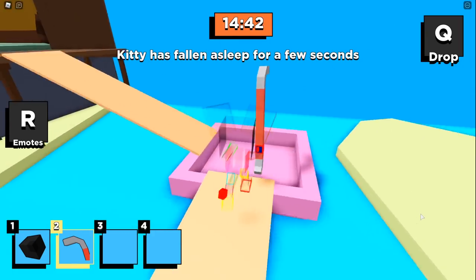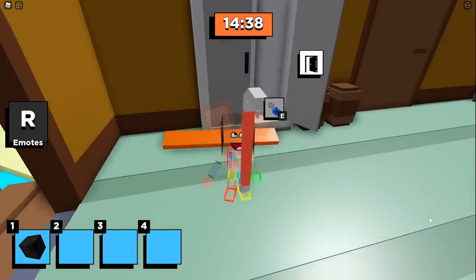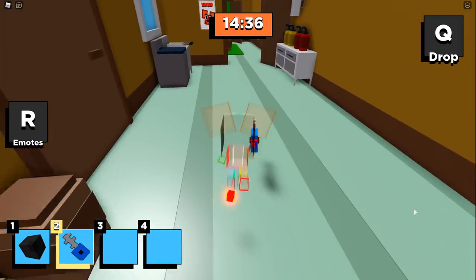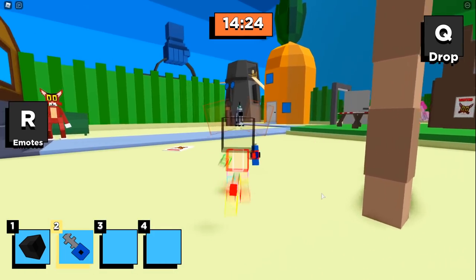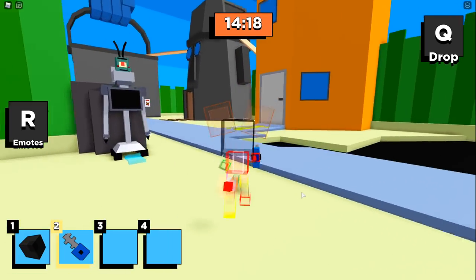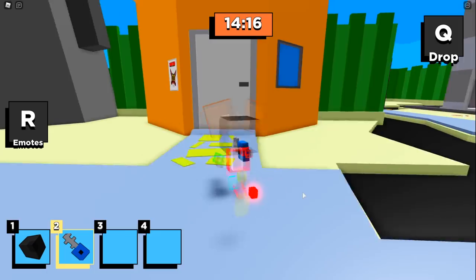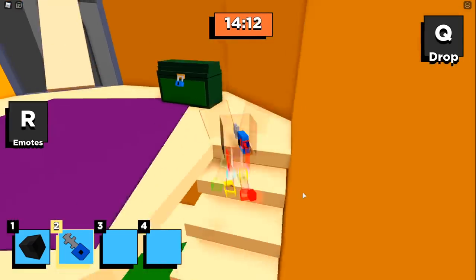I'm gonna show you guys what the crowbar gives you right here - we're gonna open up this door, drop this, and we're gonna grab the blue key. We're gonna run all the way over to SpongeBob's house because that's where the chest is that I mentioned in my prediction video the other day. So let's head on up to the second floor.